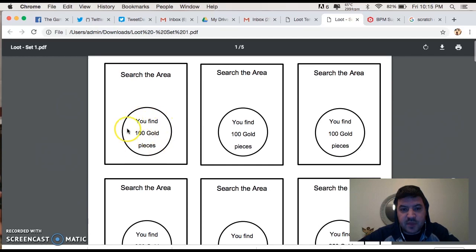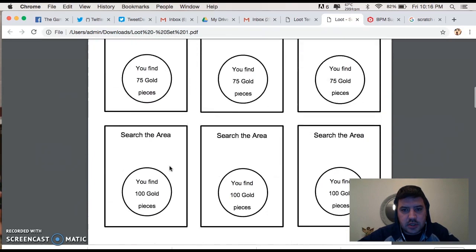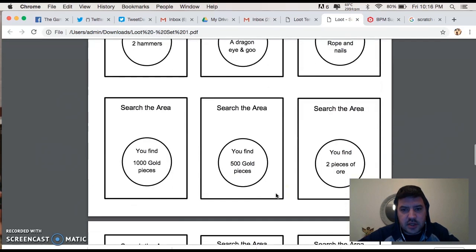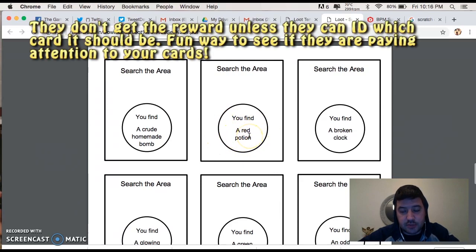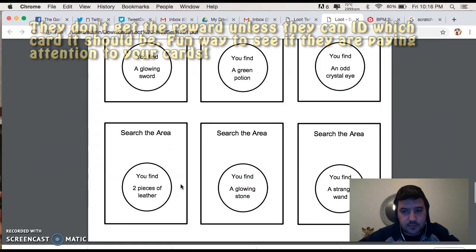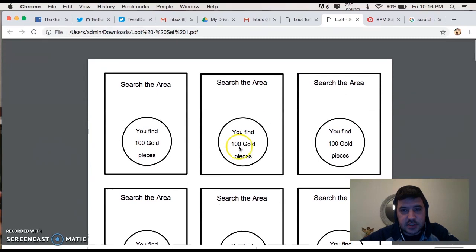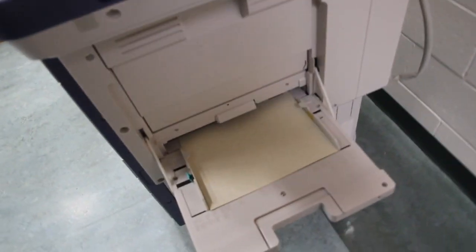Then I dropped another text box and put in all of my potential prizes. You can use gold in a variety of amounts — sword and shield, spear and shield. You can get creative: a red potion means a health potion in my game, or a crude homemade bomb is the Bombs Away card. Here are all the different ones I created. The first thing you do is print these — just open your bypass tray, grab your card stock. I'd totally recommend card stock for the thickness.